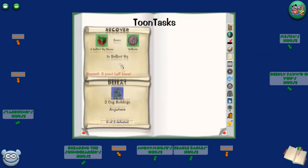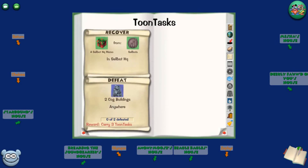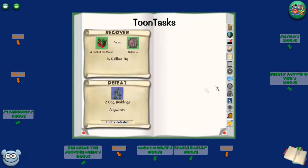Be very patient with toon tasks. There's really no good way — unless you have a higher toon to help you — to get through these tasks other than being patient and taking your time. They'll come naturally and slowly help you become that higher toon to be able to help others.